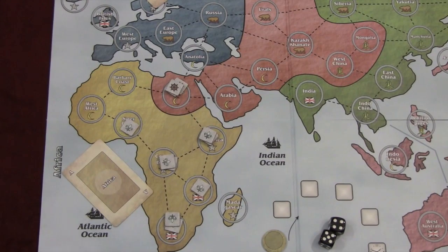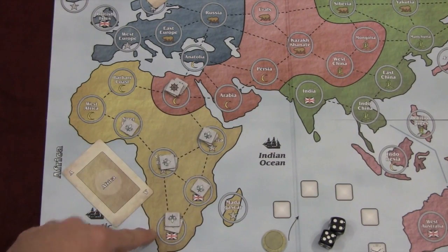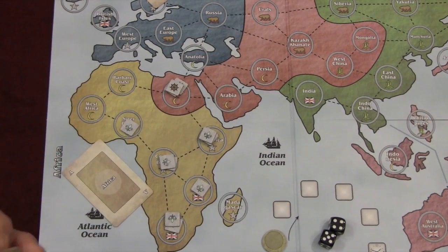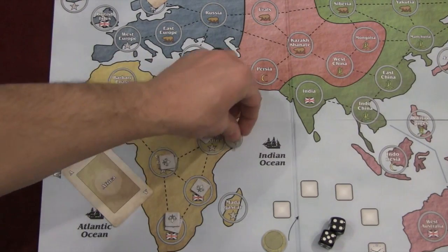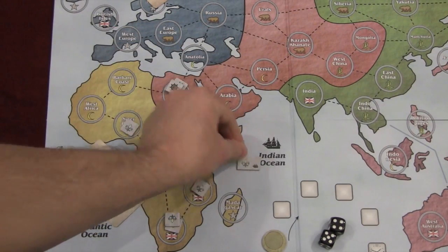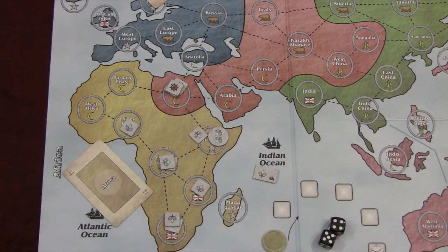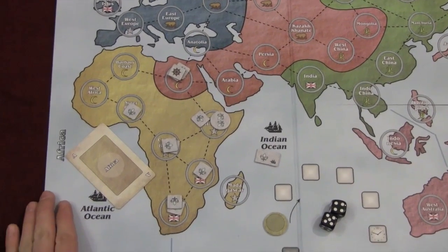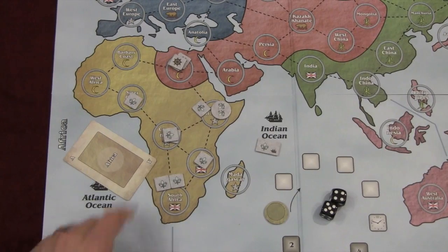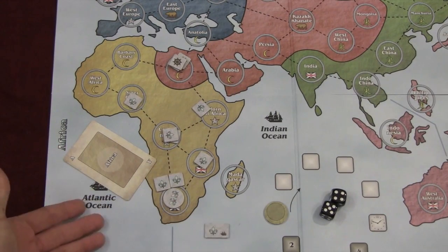You can also create a port. When you create a port, you take a port token and a fleet token and place it in one friendly coastal area. A port always costs two, plus the number of ports you already have in play — so the first port costs only two. You choose an area that has at least two of your factors, remove those, and put a port in its place. A port gives you defensive bonuses when people try to take over the area. After building the port, you place a fleet token in the adjacent ocean. Some areas like South Africa border two oceans, and you get to pick which one. Each ocean can only hold two of your fleet tokens.